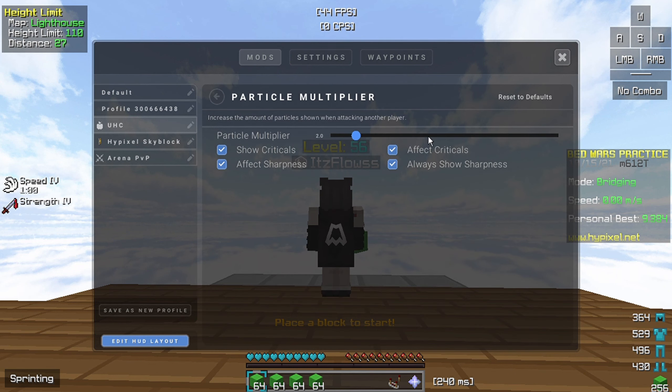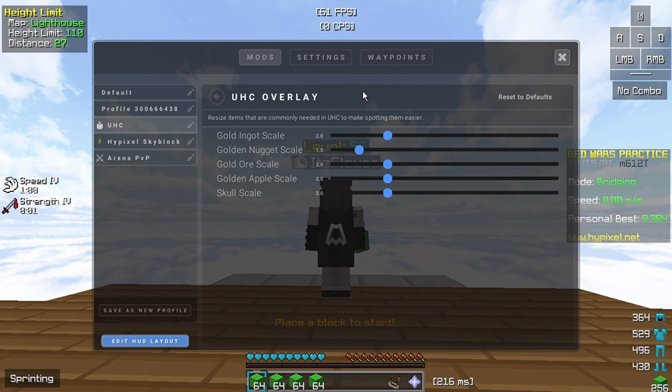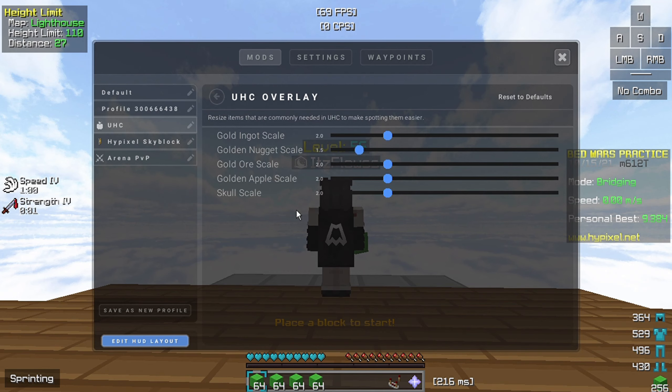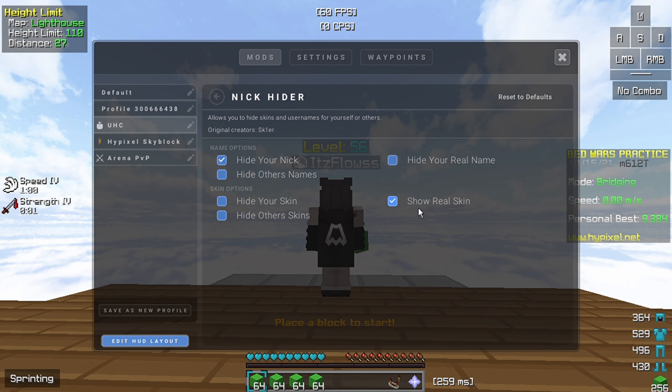This is the particle multiplier. I'm just gonna make it like this. Just use these settings — this is the setting that makes your gold look a little bit bigger in games. Just copy these settings.